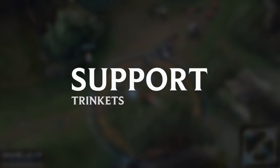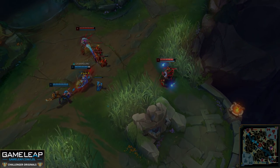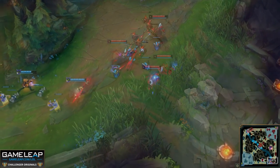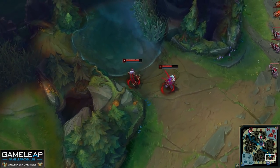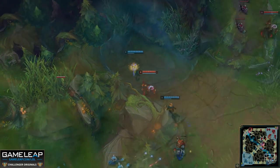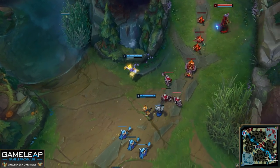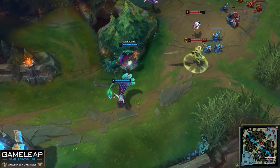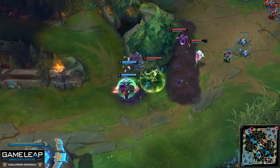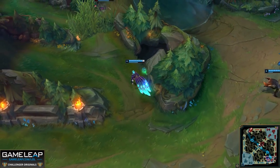Starting with the support, you're not really going to want to use your trinkets inside of brushes early on into the laning phase unless you are forced to. The reason why you don't want to put wards in the brush every time it's off cooldown is because then you're not going to have any wards left for the river, and the river is much more of a threat to you. Remember, the jungler is going to camp bot lane — this is just what the meta is like right now. There are two people down there, so ganks are going to be twice as impactful.